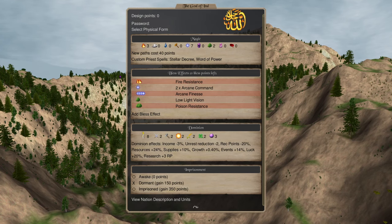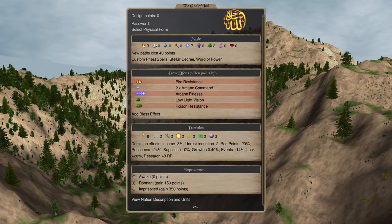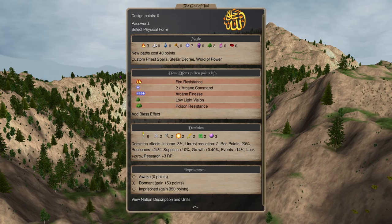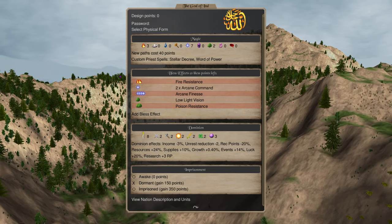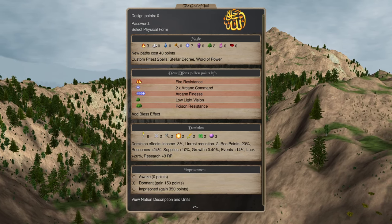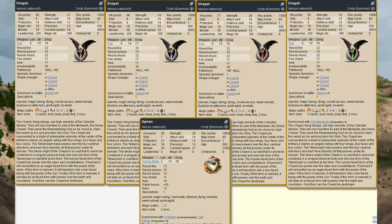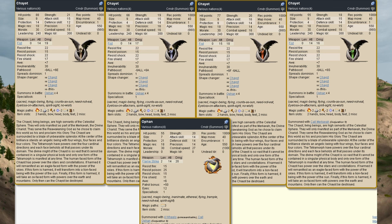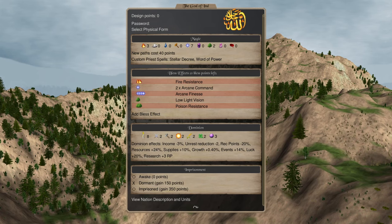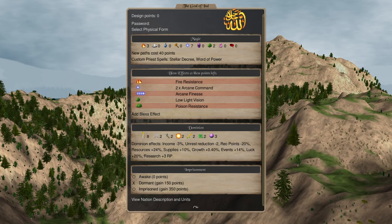You guys should be fairly familiar with IND from our original video. Now you have a good framework on how to build multiple pretender types for different situations with the same nation. Another unit that throws trouble into the mix for opponents are your ofans — powerful size 7 monsters: 21 protection, ethereal, flying, trampling, spirit sight, level 3 priest. You have to account for units like these all the time.